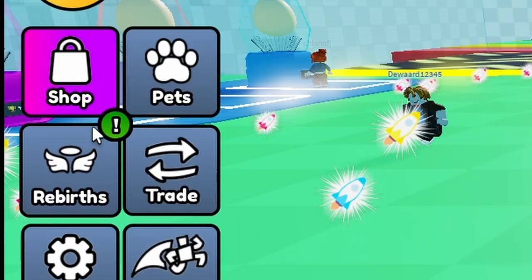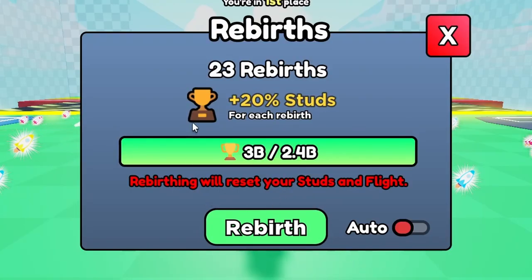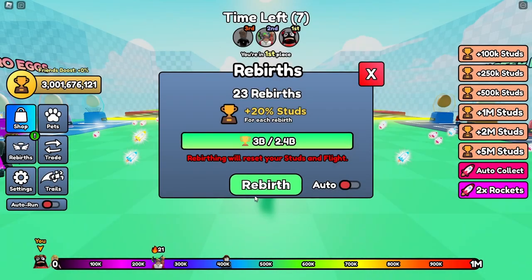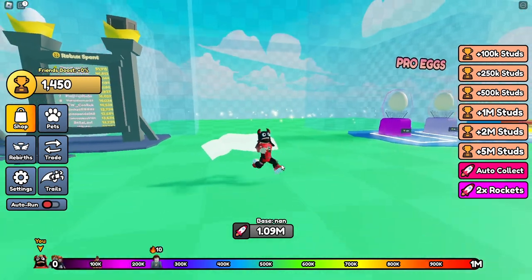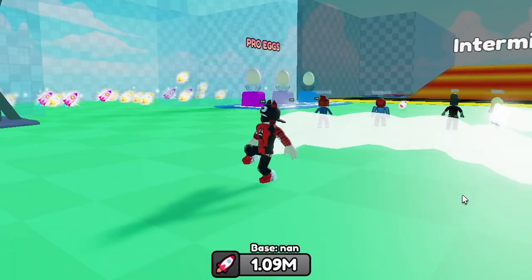Here you can see the notification symbol on the rebirth button — you need to use this rebirth. By the way, the auto button is really useless. You can see it's now giving me 2.19 million boosters from one rocket. This method is really useful and you should apply it.